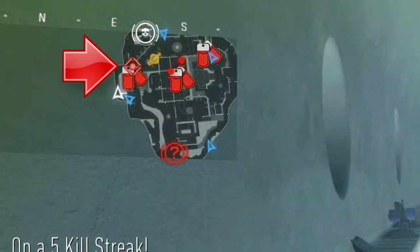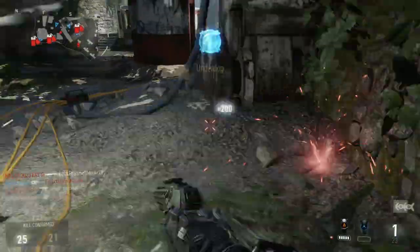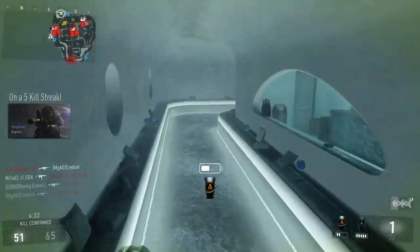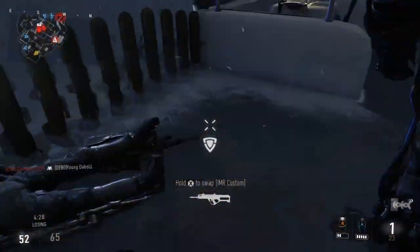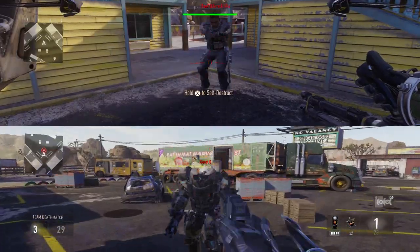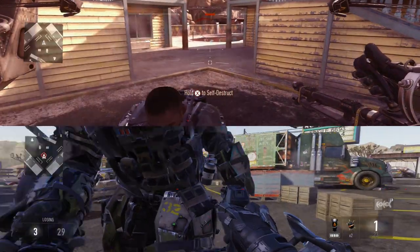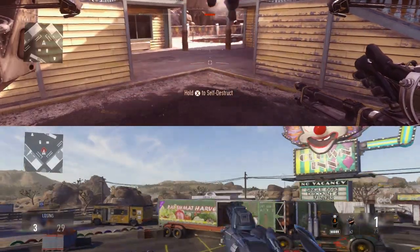Since their position is always shown on the map, make sure to attack them at their flank. Engage quickly and boost slam the Goliath. If other teammates have peppered the Goliath with shots, it may only take one slam. But if you miss and it takes more than one slam, immediately jump into the air and slam again. Because they are such slow moving entities, acquiring you will be almost impossible, especially if you keep in close. And a second boost slam will do the job.